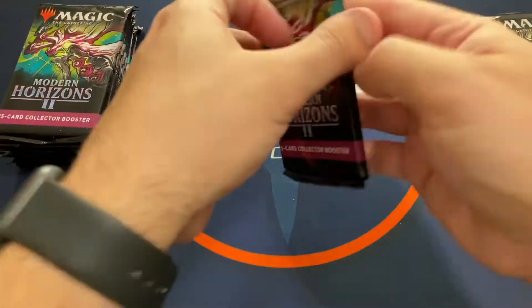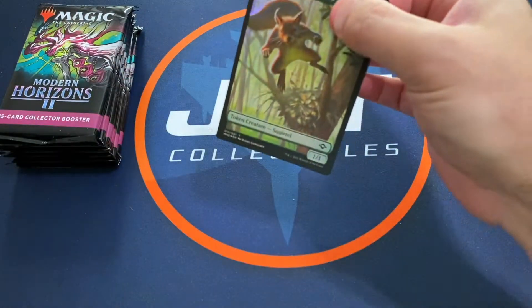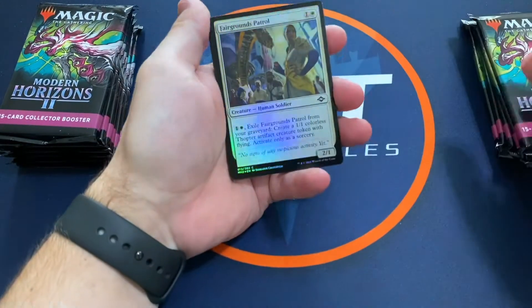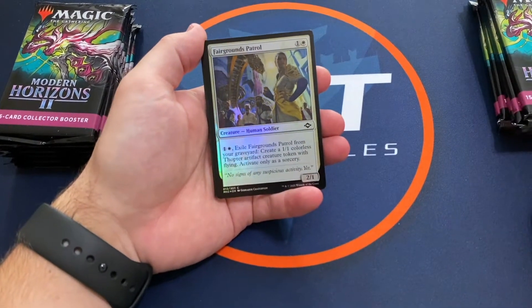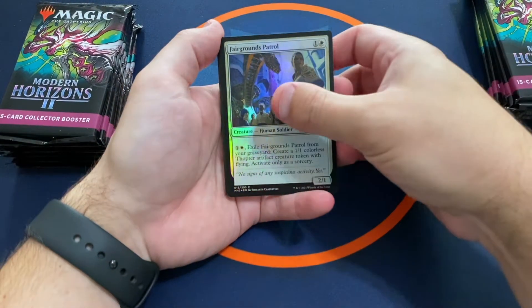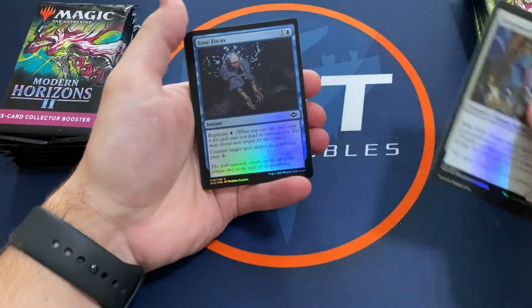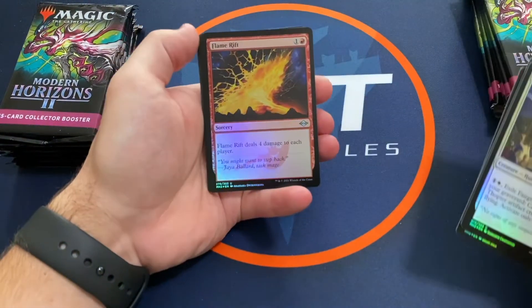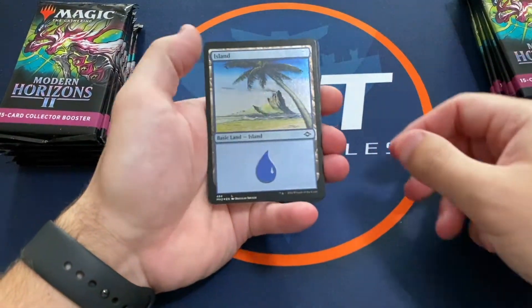If you haven't subscribed to the channel, subscribe and leave a thumbs up. Some of the ones we're looking for — the top hitters — are going to be the Fetchlands and the Modern Horizons throwbacks. Looking for that Force of Negation, the Urza — those would be the ones we're hoping for.